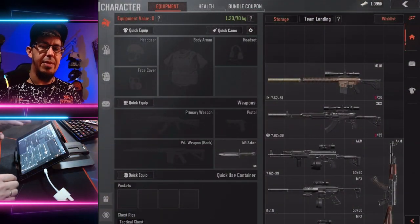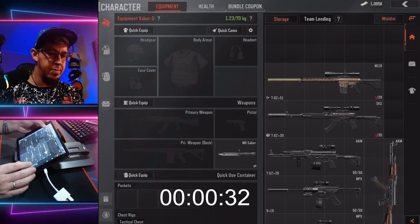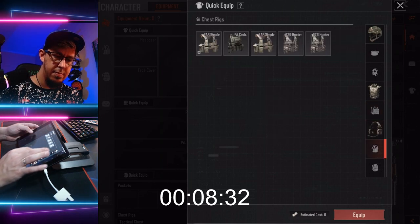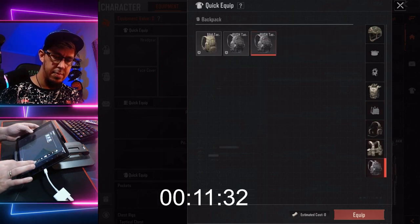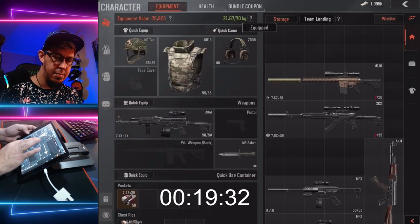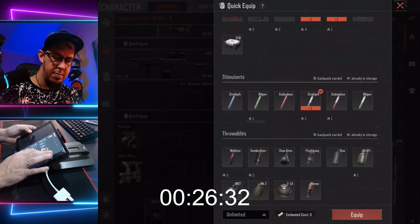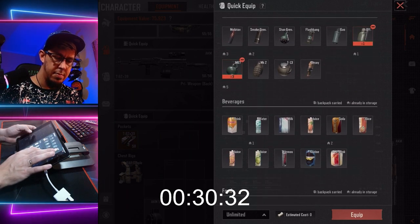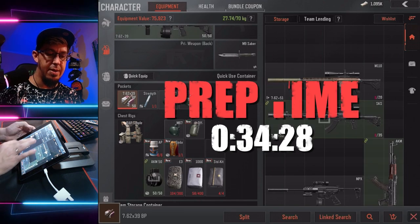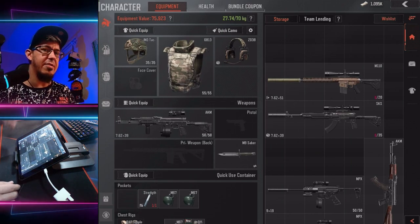I'm going to attempt it one more time, and this time I'm going to be even faster without talking you through it. Three, two, one, let's go. Done — actually I'm done. I'm just going to put the ammunition into my bulletproof case, and that's it. I didn't see the timer but I think it was like 30 seconds.